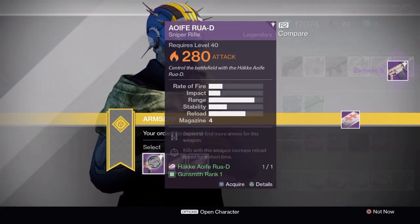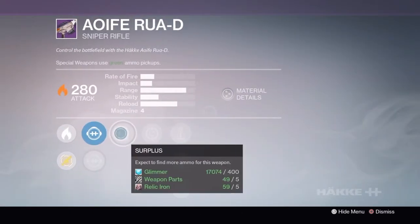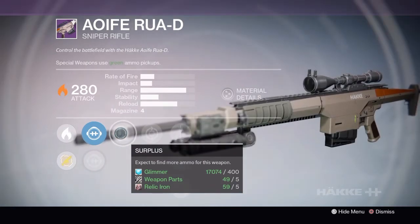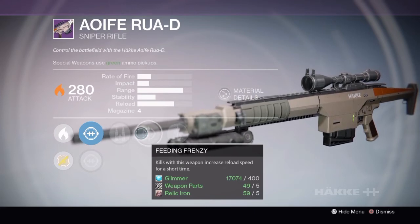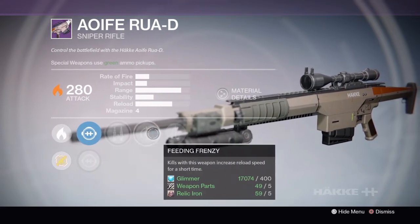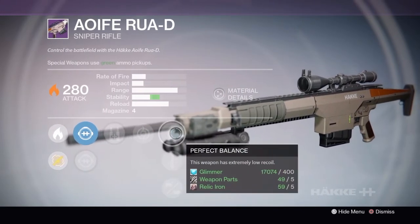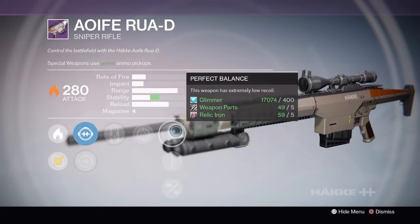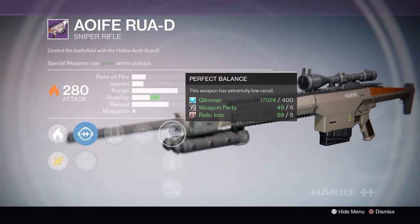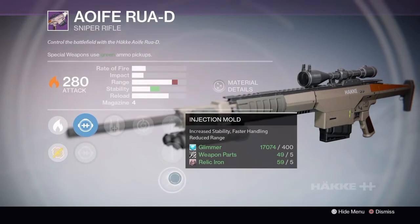I'm just going to call this one the Rua D. It has surplus — expect to find more ammo for this weapon. Feeding frenzy — kills increase reload speed for a short time. And perfect balance. That's more of a PvE loadout. We also have quick draw and injection mold — but you definitely go perfect balance over injection mold since it gives you about the same stability while keeping your range, so there's no reason to take injection mold.